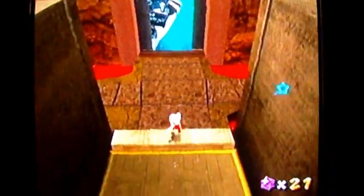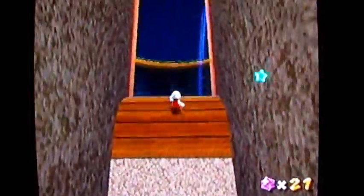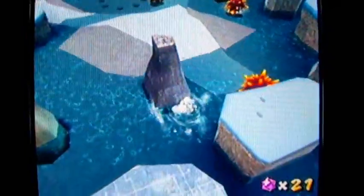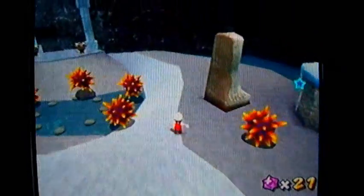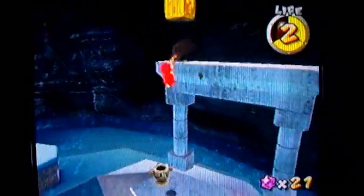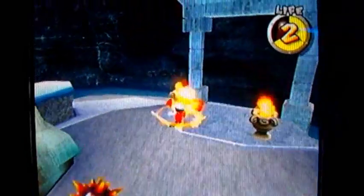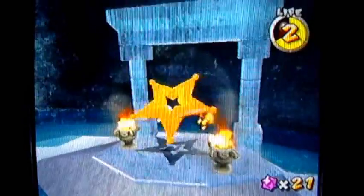Now that the gate's open and you've got yourself a fire flower, grab it and go back to the other area — you've got to light some torches. They're on the other side. Don't fall in the water, Mario. I should say don't fall in too deep. This time hopefully I won't get burned by my own torch. There we go — now the sling star will appear here.